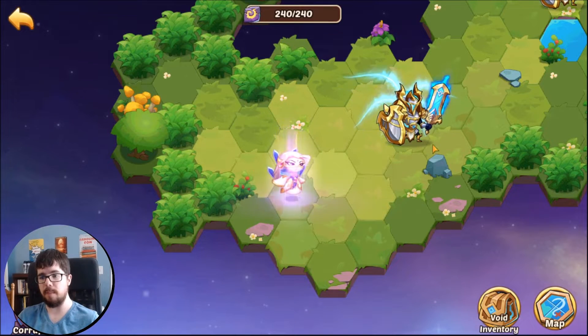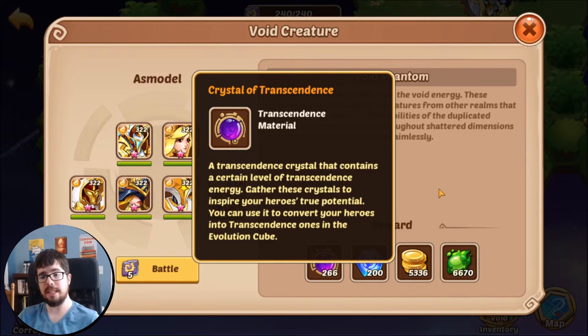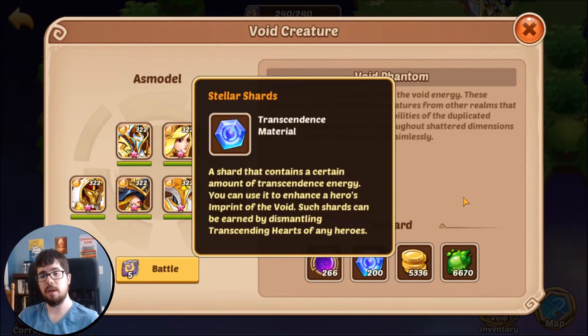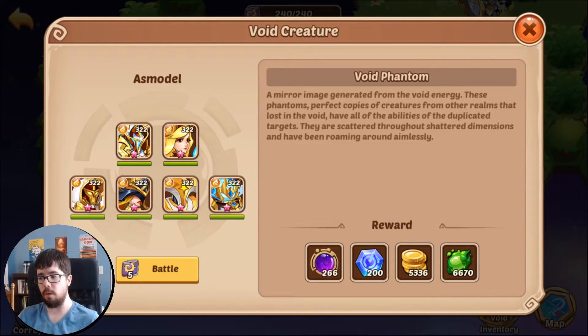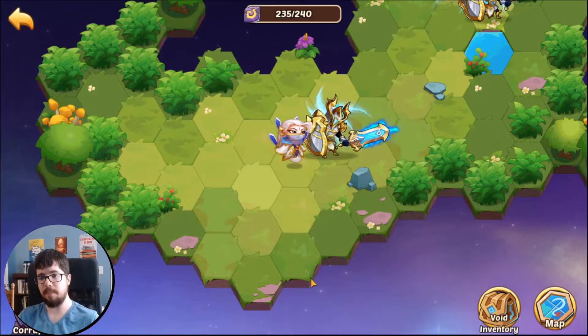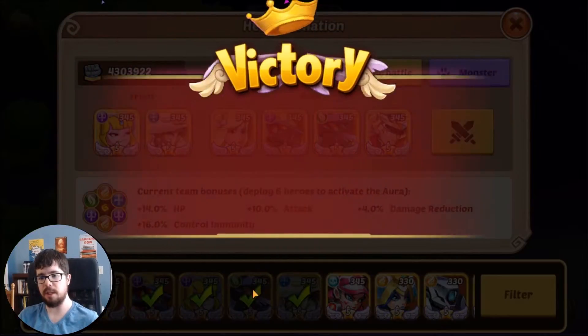At Void Corruption 17 we have a basic Void Creature — a void phantasm, full Light Wave. I'm going to get 266 Crystals of Transcendence, 200 Stellar Shards, 5,336 gold, and 6,670 spirit. I'll skip through these battles since I want to show a whole floor, and I'll speed this part up.